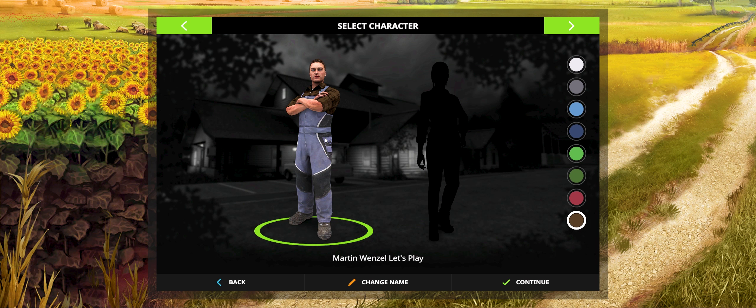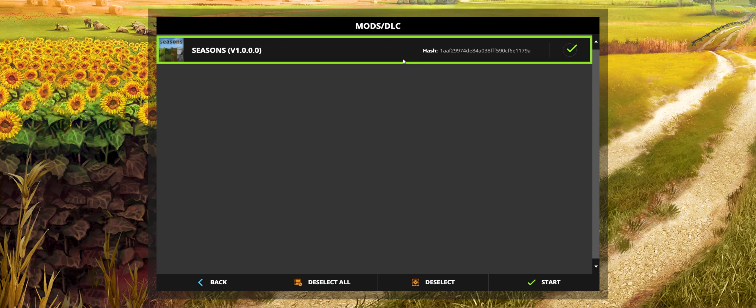Pick our farmer. I am a man, so I will pick a man. Choose our color shirt — let's go with red. Alright, I have a mod right here: Seasons. We'll leave that on, go with the seasons mod, see what that does.